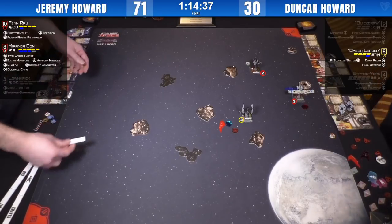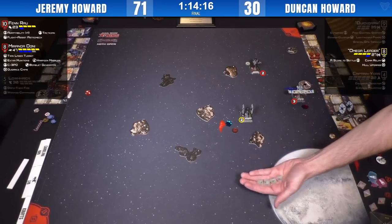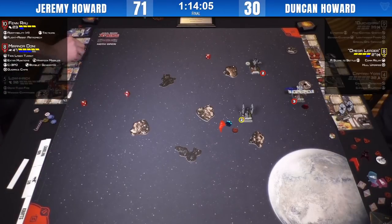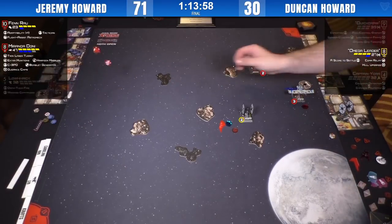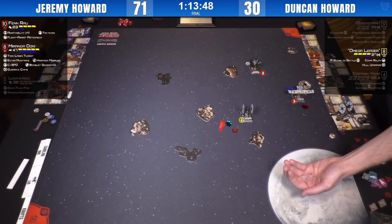Maybe we'll get some more phone-ins from former world champions — they still both have two lifelines left to use. Looks like range three — just squeezed it in between them. Fenrau going to take a range three shot — oh, double crit, two crits. Jeremy just brutally continuing to use that zero-point APT. Now rolling TLT — did not take a focus, regen for one. Giving back to the judge to make the call. Regen shot for one and one evade. Miranda at full, Fen at full, Omega Leader at full with a Hull Upgrade.